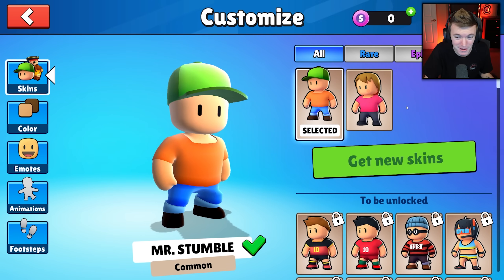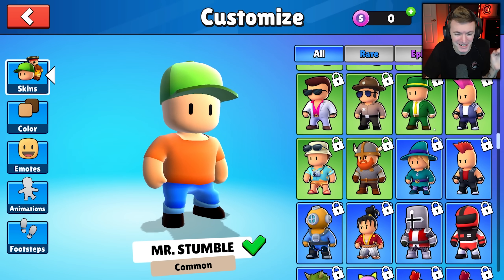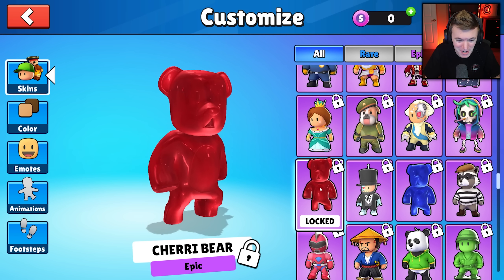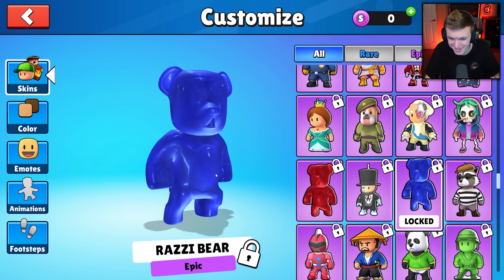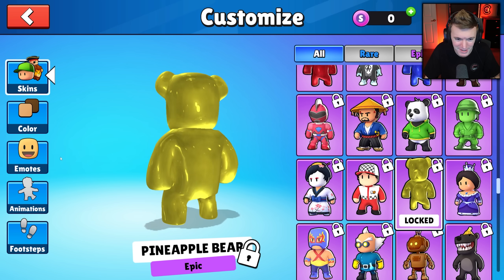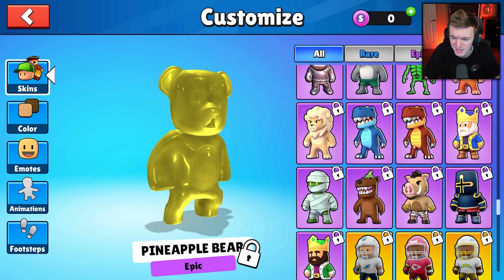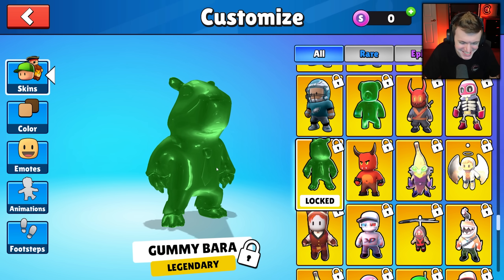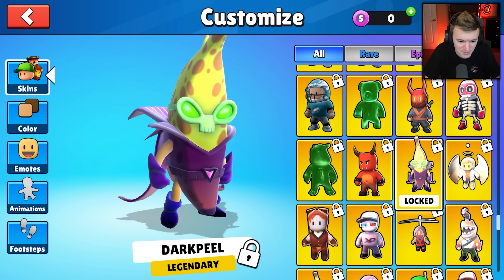There are 20 new skins in this beta. Let's check them out - we've got cherry bear, different painted gummy bears, razzy bear which is a blue raspberry design, and pineapple bear. Scrolling down we've got a gummy capybara - instead of gummy bear it's a copy bara. A gummy capybara, nice.